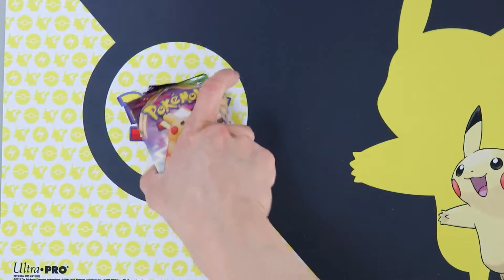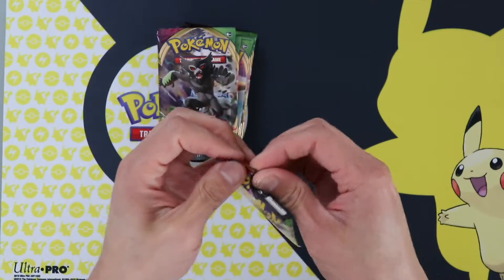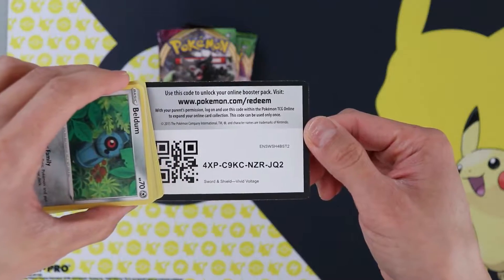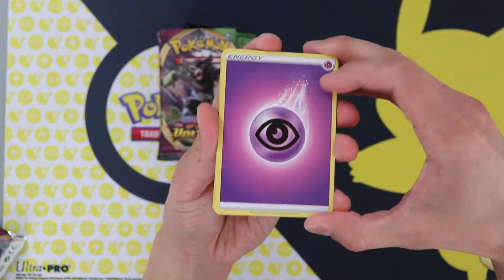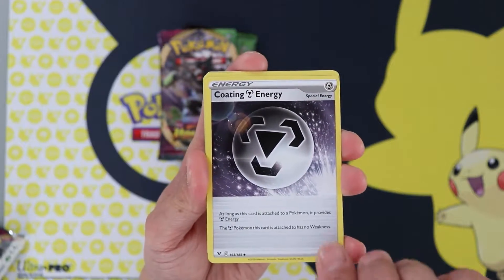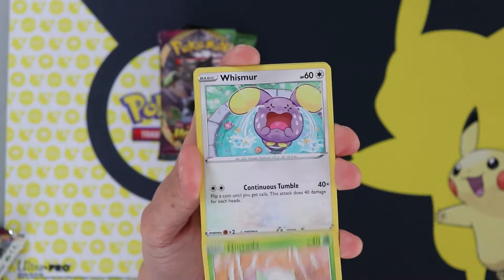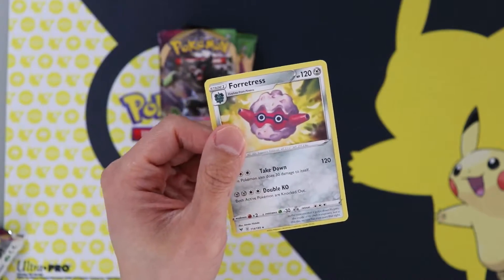Let's see what we can crack today. Pack number one: Galarian Stunfisk, Coding Energy, Shuckle, Beldam, Milseri, Whooper, Ninkata, Whismur, Joltik, and a Foratress.